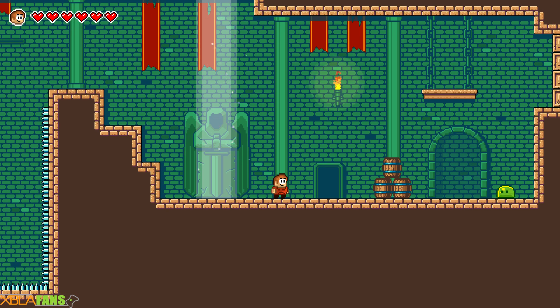At first you're kind of like, I just want to go home. And then the wizard is like, hey, girls like adventurers, princesses like adventurers. And then you're like, yeah, I'm in.